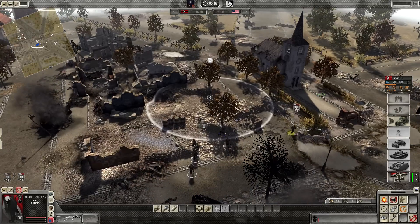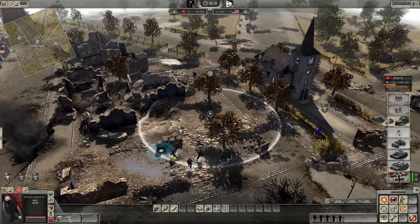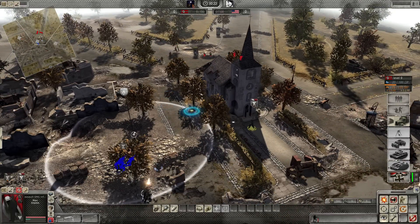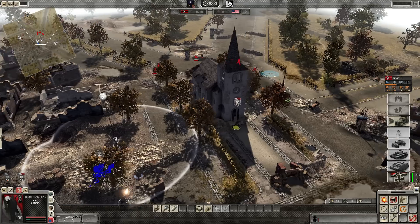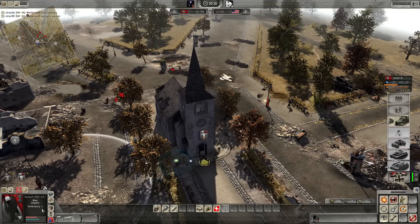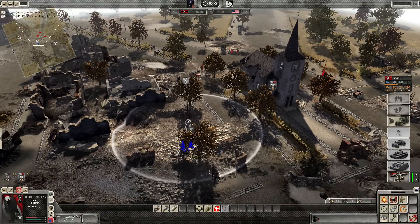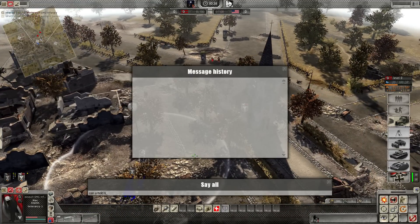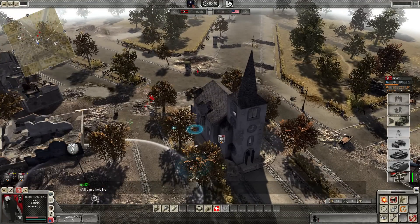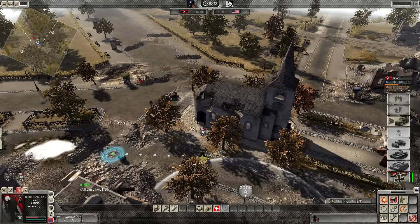Hi guys, just loaded a 1v1 map to check out the veterancy changes. Let's see what happens when I kill a unit. Veterancy 1 — see that? In the top left there's a little symbol there. So I've got veterancy 1 on this guy for killing one unit. That was the MG though.